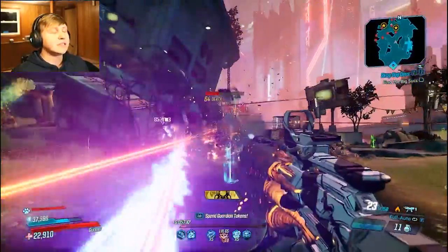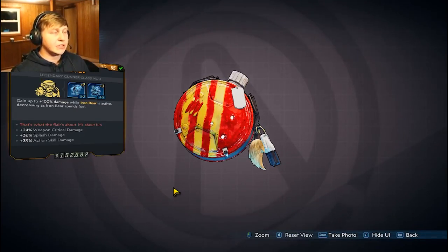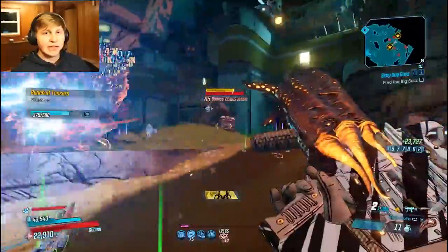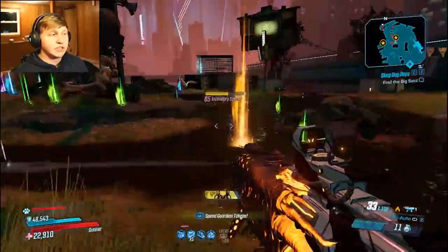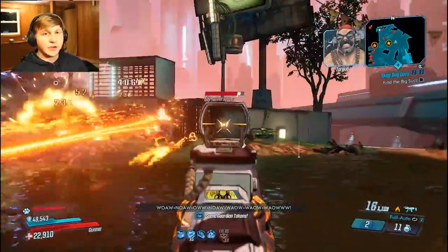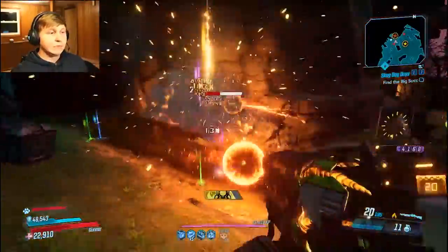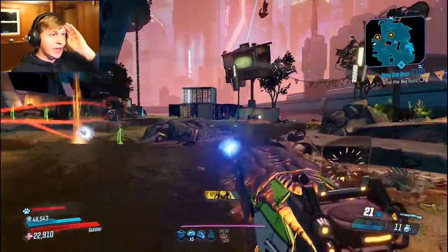We're focusing on Moze's damage, and we'll start with one of the most key items: the Flare class mod. Iron Cub does a fantastic job at never going away, so it always has a really high fuel count because of a certain skill capstone we have on the fourth tree. You always have the maximum damage bonus from Flare. What matters is the Flare ability itself, which increases damage based on how much fuel you have.